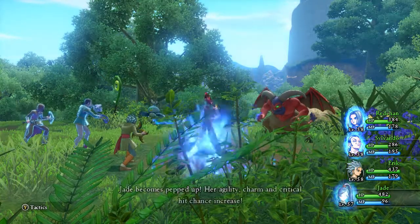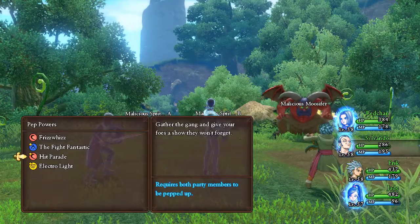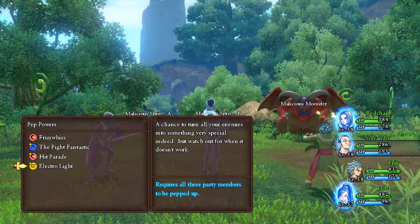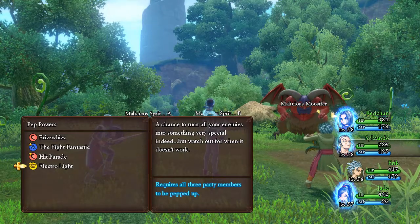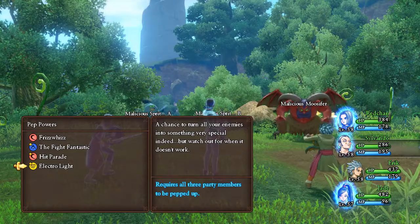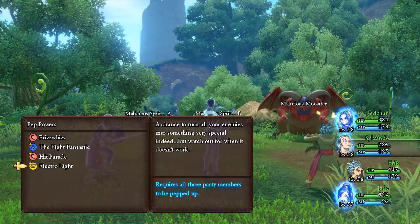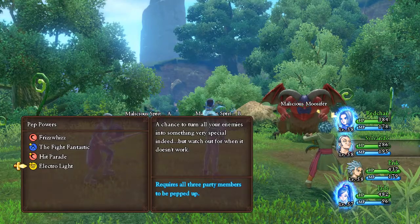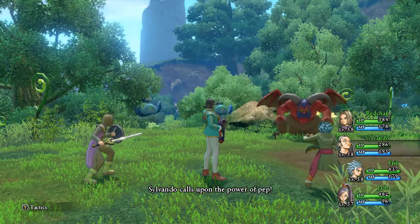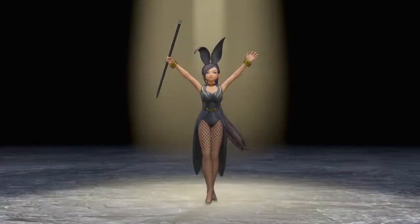We're going to use the pep pip on Jade now. The second pep power we're going to use is called Electrolyte. It has about a 50/50 chance between guaranteeing metal monsters like metal slimes, or giving you these giant robots, which has happened to me a few times. That's why we saved right before doing this — so we can restart quickly if needed. This is one of my favorite pep powers; it's such a cool cutscene. Let's see what we get.